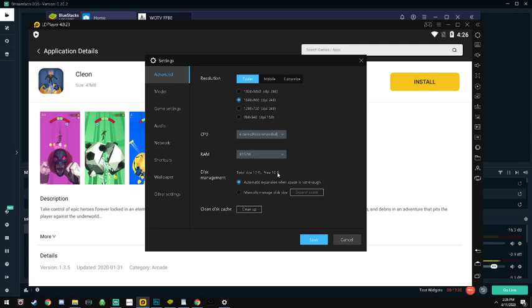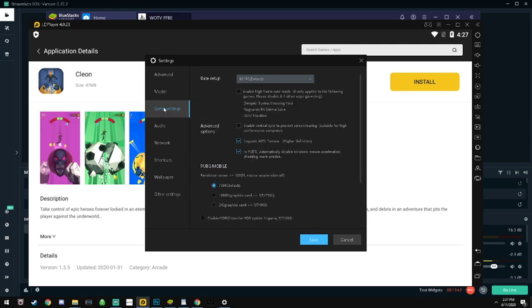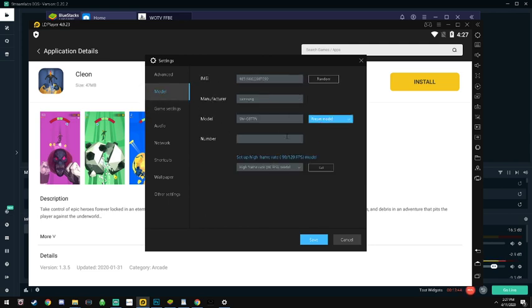If you're seeing something like 10 used out of 13, you need to manually manage your disk size and change it. Here you can set your preset model - a lot of the options are Samsung Galaxy models. I just used the latest one. I'm not sure there's a way to import custom device settings.